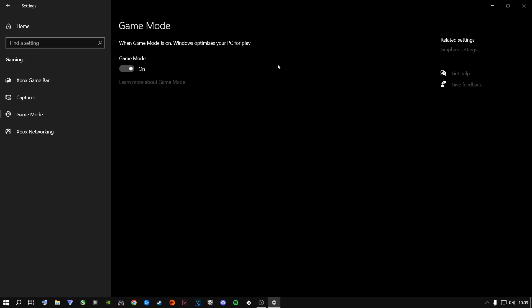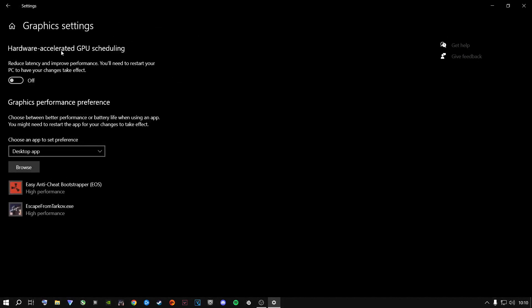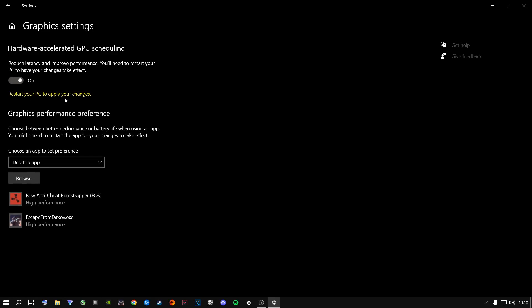Game Mode actually helps the game run much better. Go to Graphics Settings and find Hardware Accelerated GPU Scheduling. Turn this off — if you have it on, it gives you input latency and the game runs worse. If you turn it off, it will ask you to restart your computer. Restart once you're done watching this video and come back into the game.